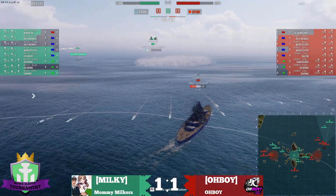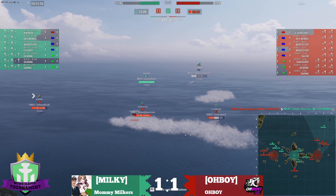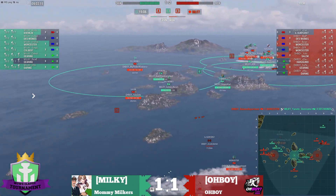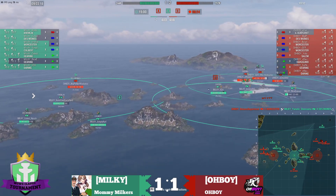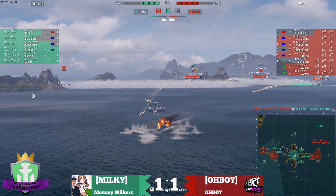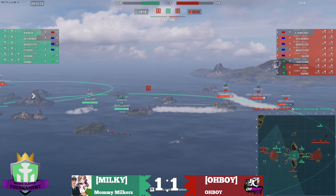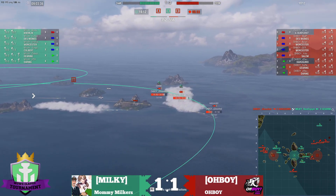No more shells in the air that are tracking. That's off to Milky for trying, but not enough. If you're Milky, you've got to find a way to get back into this game. You've got a Kurfurst now hunting around in the backfield. Here's that Colbert — they're going to see towards the Kurfurst now. Down two ships, Milky really has to find a way to get back into this game.